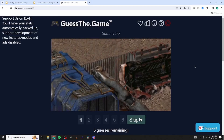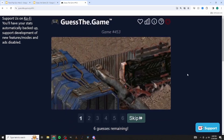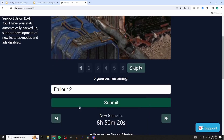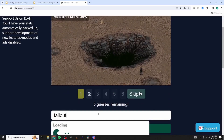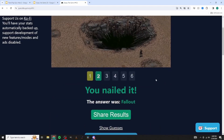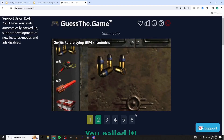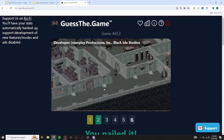One player immediately has a guess - it kind of feels like one of the first two Fallout games. We try Fallout 1 and get it in two guesses. One player started on Fallout 3 but has seen a lot of the earlier gameplay. The new ones do amazing, continuing our streak.